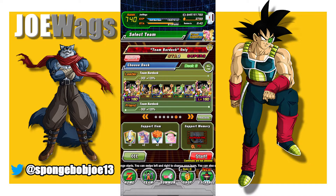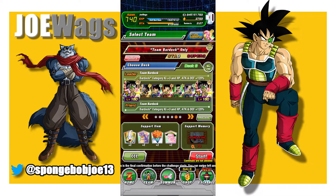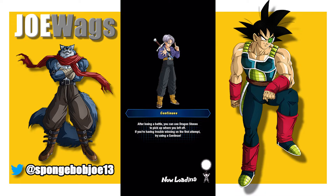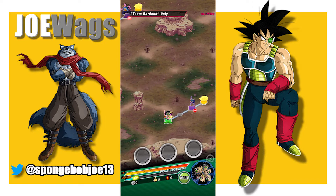Hey guys, thanks for joining me for another Dokkan Battle video. Today we're going to take on Team Bardock Super Battle Road. We have a huge advantage on Global that JP didn't have, and that is physical LR Bardock has his EZA. We're going to jump in and see how much he is going to absolutely dominate this, because this fight is tuned to a full free-to-play team, not an LR EZA.